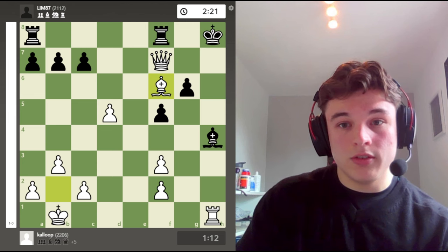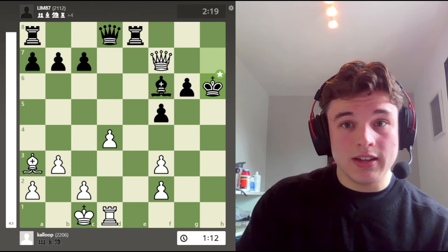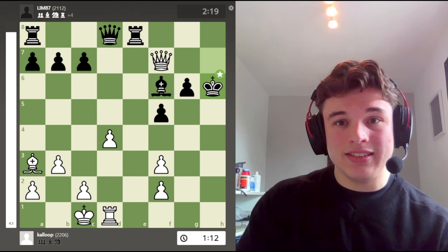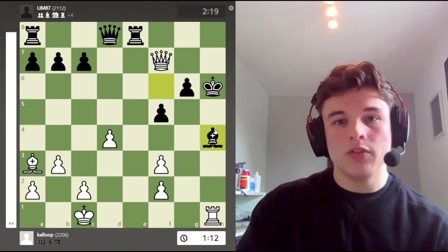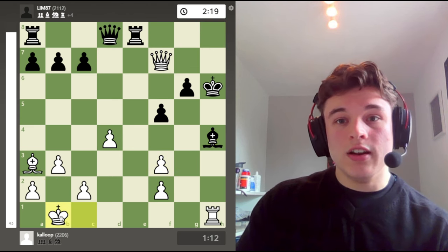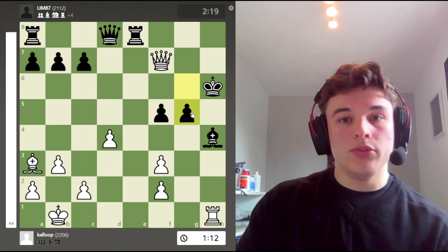So my opponent, after queen f7 check, finds king to h6. And I consider this to be the beginning of the checkmating sequence. The computer doesn't say that it's mate in 8 moves. But the only way that it isn't checkmate is if he gives up a bunch of material. And the move here is rook h1 check. And I don't play this. Rook h1 check is the move. I didn't see what I was supposed to do after bishop to h4, because the king isn't on h8. So I don't have this. But the winning move here is king b1, which I did see to set up the bishop check. But I couldn't understand what I was supposed to do after g5.